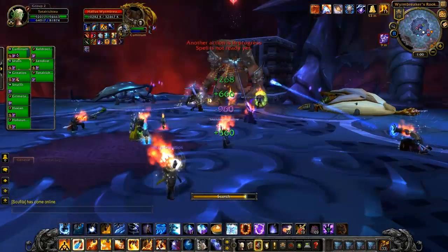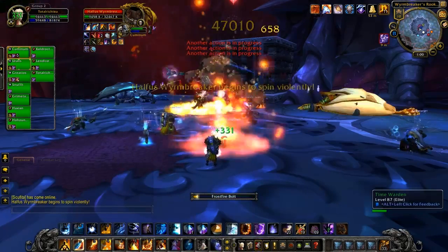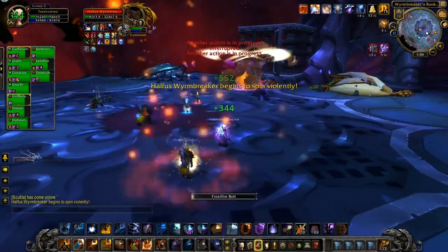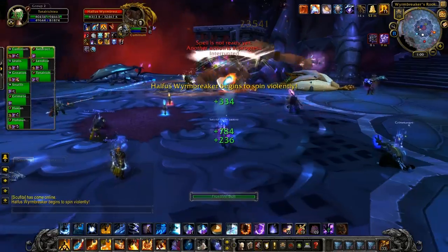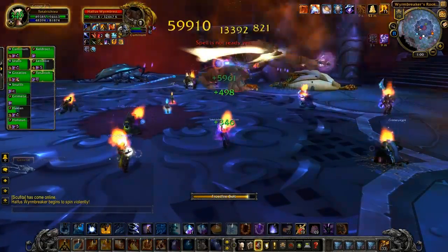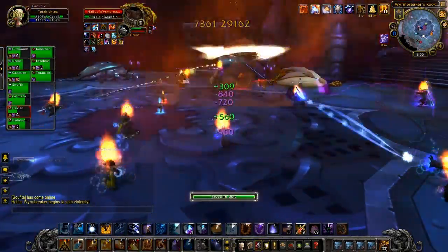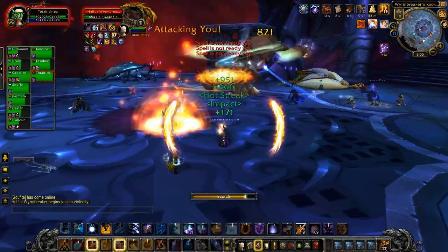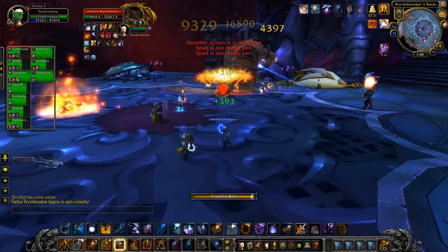Now in this phase it might be the time when you want to start burning your bloodlusts and time warps, but it doesn't honestly matter all that much. Personally I would do so in a phase that allows you to focus as much DPS on the boss as humanly possible. The spinny phase I would not use bloodlust, because you're going to have to move away from it — you won't get the best possible benefit. It's usually best to do it before he does the spin, because then you can just stand there and wail on the guy.